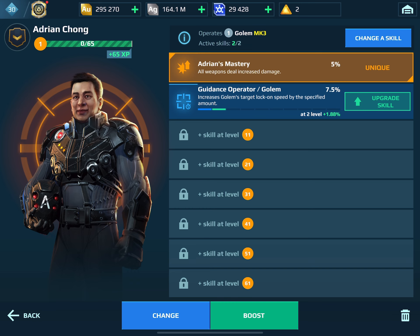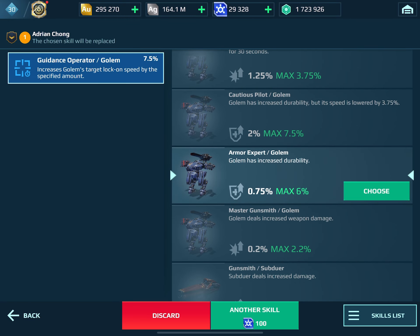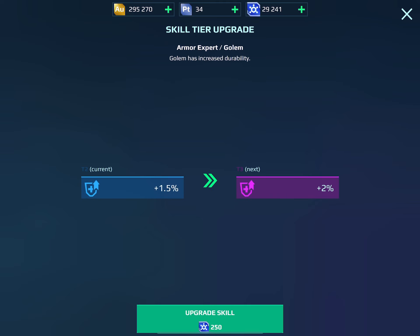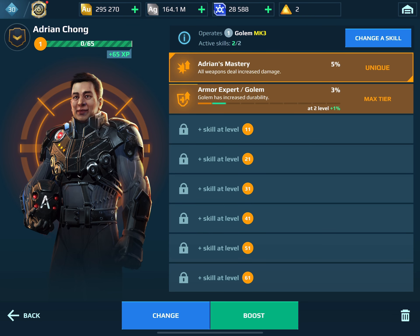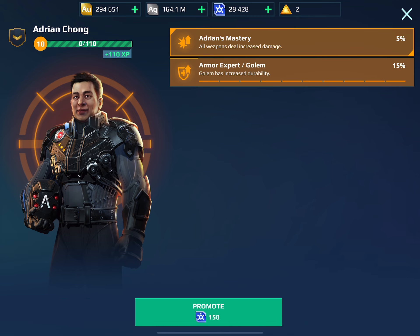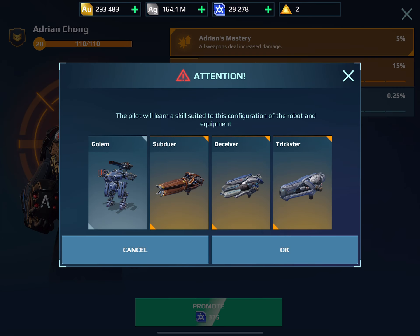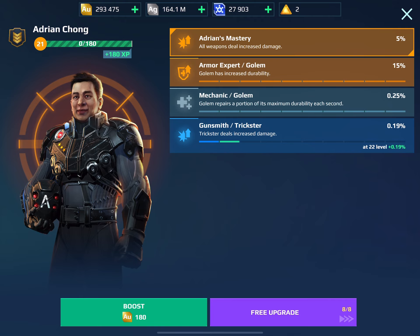We're going to start leveling our Adrian here. A thing about leveling pilots for Golem — and I think it's true of Boa and Schutze too — is that these three robots have two Armor Expert skills that give you more durability. I don't know if that started as a bug or intentional, but they do have double Armor Expert skills, and they have the Tough Guy skill available. So this is going to be a fairly beefy robot. The thing that makes it non-meta isn't the durability — it's going to have plenty. With the Shy Drone now, it's going close to 400k health, I think — or at least 350k and a last stand. So it's actually fairly solid.